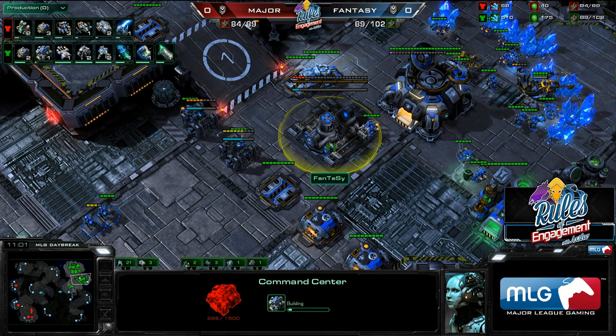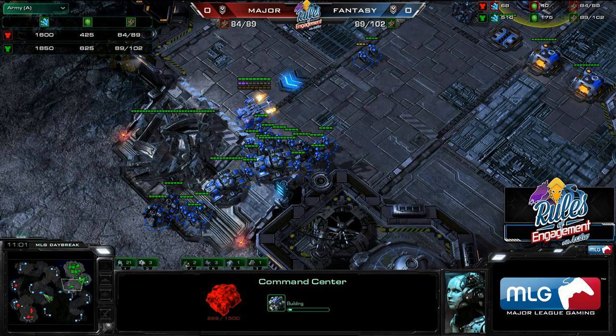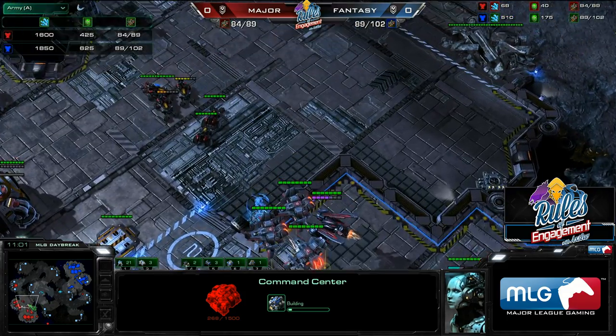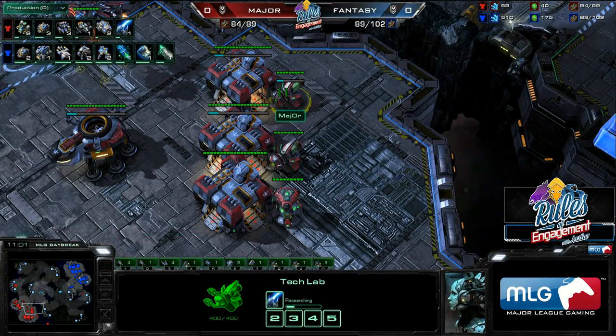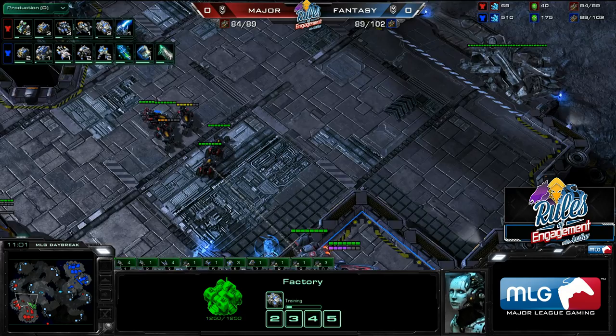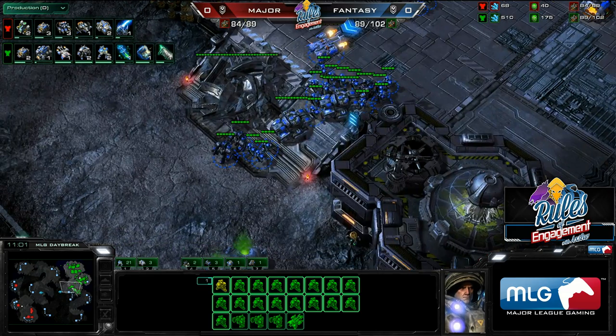Fantasy knows Major took a fast third command center and is going mech — both these things mean Fantasy is going to be a little ahead in army size, by about 400, roughly the exact cost of a command center. But it's not enough to just walk up and kill Major. Major probably has siege tanks in production, Blue Flame on the way, Vikings, and a Raven to support — so the odds of a straight-up kill aren't very high. But he wants to do something with his army. This is the perfect time to set up a contain: when you're slightly ahead in army size but not a ton, and your opponent doesn't have great harassing options available.